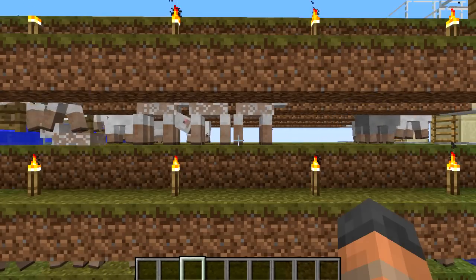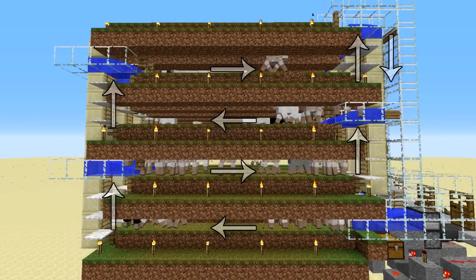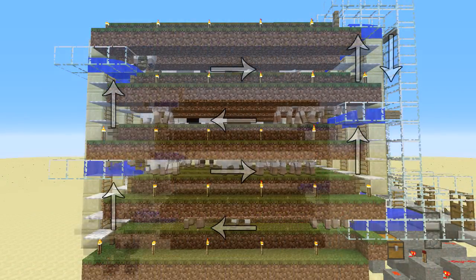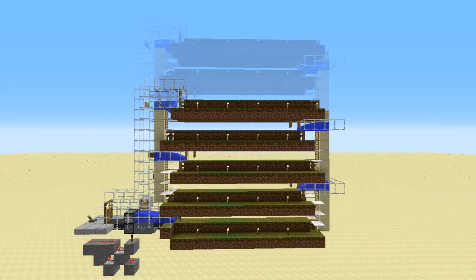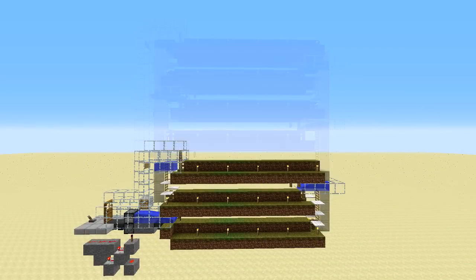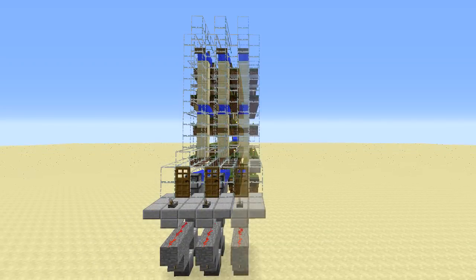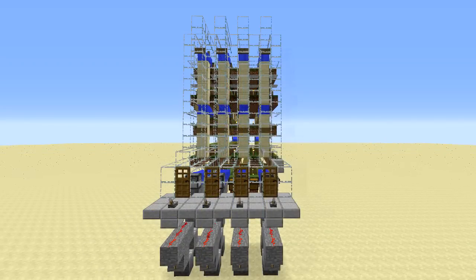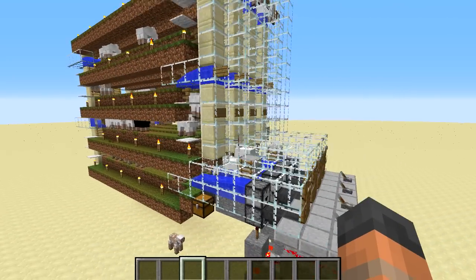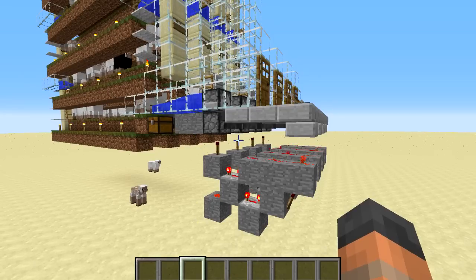As they walk across the grass they eat it and regrow their wool, and as they walk around in a circle through the farm they keep returning to the front where the player can shear the sheep falling down from the top. The farm can be expanded vertically or reduced in size to suit the player's needs. The design is also tileable, meaning it can be built side by side to have multiple lanes of sheep. The farm is relatively cheap to build, mainly using basic building blocks and cheap materials, with the exception of a little bit of redstone and hoppers for the shearing booth.